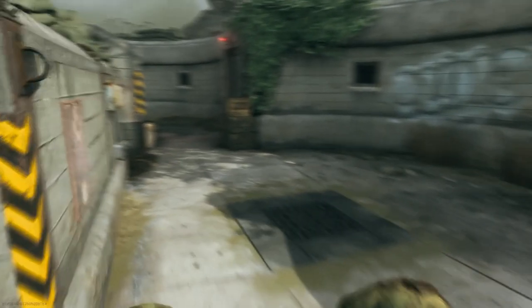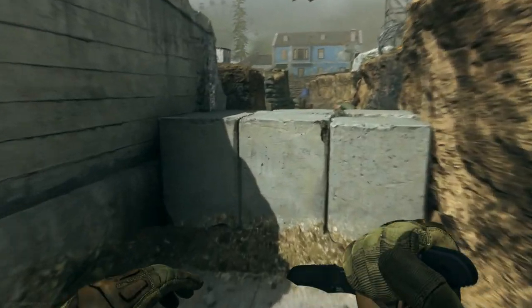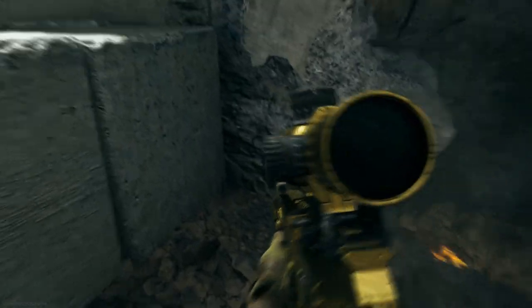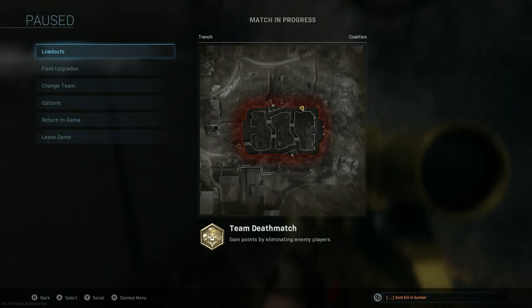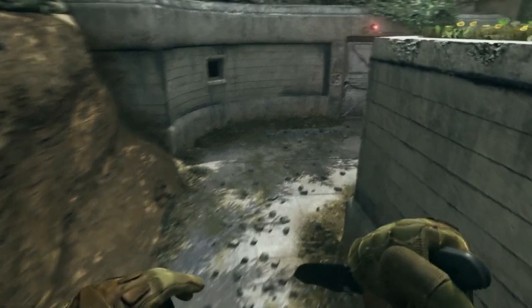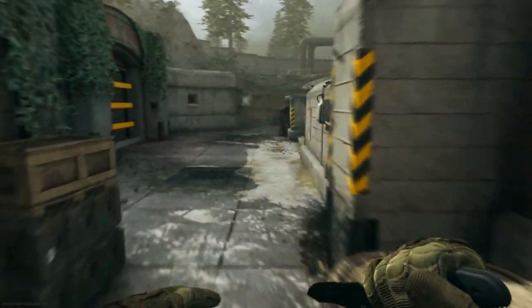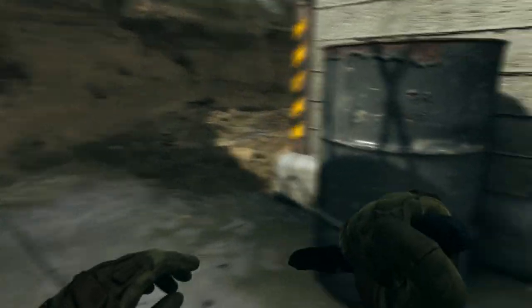So what you need to open this vault is a 5-digit code, and I'm going to tell you exactly where all 5 numbers are around the map — just make sure you go in the order that I go. The first one is over here by the cement blocks, right in the corner. Don't pay attention to what my numbers are, because all numbers are different in every match, so your numbers will be different than mine.